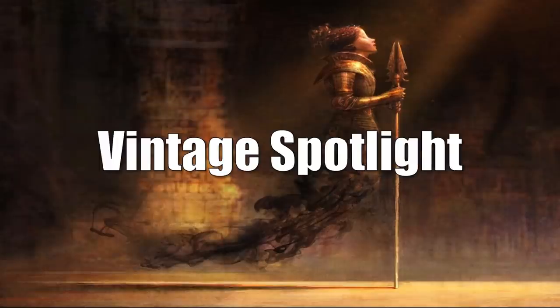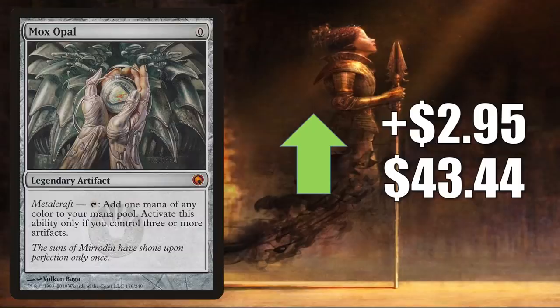That brings us to the Vintage Spotlight — where we talk about cards that see play in Legacy, Vintage, 93/94, or cards that are just popular among collectors currently. We're going to begin with a card that was banned in Modern: Mox Opal from Scars of Mirrodin, going up $2.95 to $43.44. This was reprinted recently in Double Masters, but this copy is already starting to rebound. In Legacy you'll find it in Azorius Karn Echoes and The Epic Storm. In Vintage it's in Paradoxical Outcome. It's also a solid Commander card in Urza Lord High Artificer builds, and seeing more play now in decks like Ardent Intrepid Archaeologist alongside Rograk Son of Rogah.